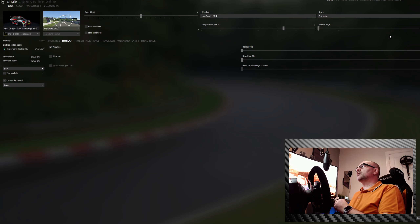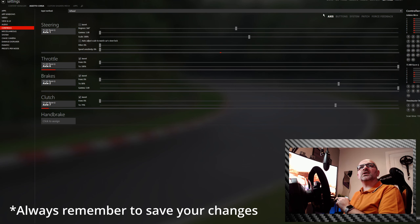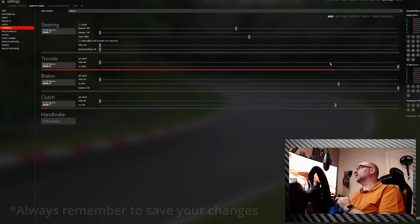This is the main screen that loads up on Content Manager. We're going to go across to Settings — make sure you're in Assetto Corsa on the top left — then make sure you're in Controls. This is where you've got your throttle, brakes, and clutch in the axis section. As you can see, when I'm pressing the throttle I'm not getting the full extent — I'm at 78% throttle. This is the reason why I couldn't catch anyone in my last race.